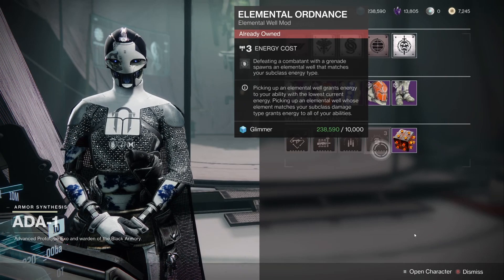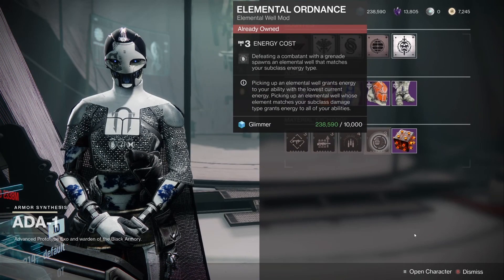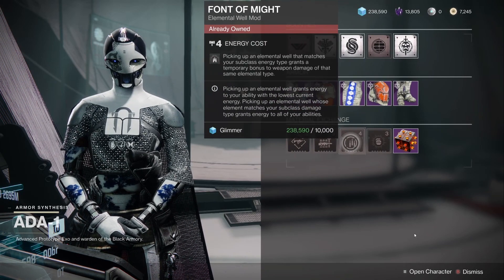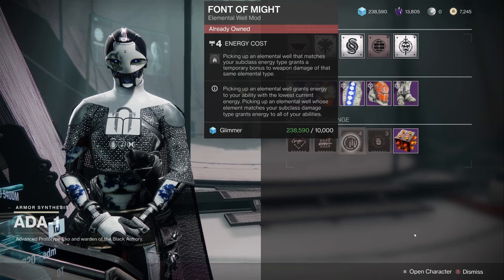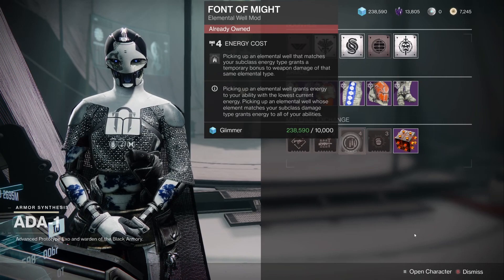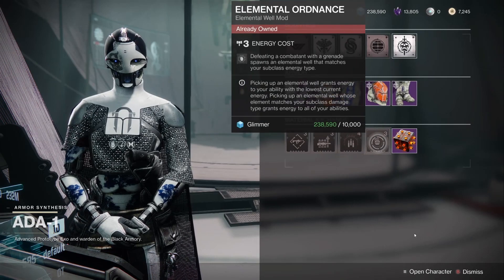You can see how these two actually go together. You defeat a combatant with a grenade, an elemental well appears, then you pick up the elemental well that matches your subclass, and your weapon damage gets a boost. It's a win-win situation — these two are absolutely must-have and you should definitely pick them up if you haven't yet.